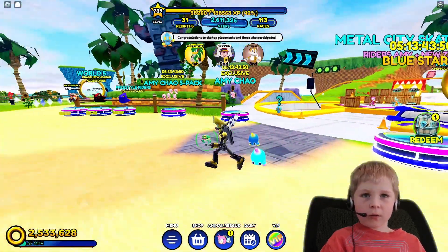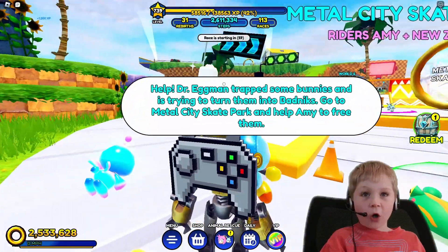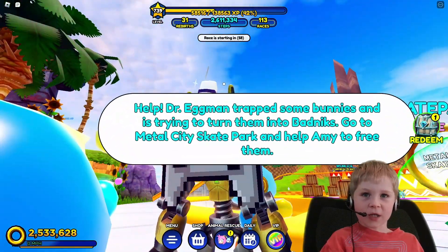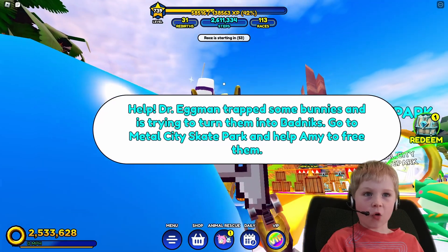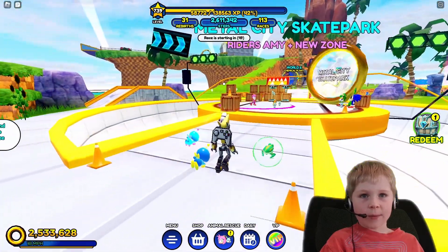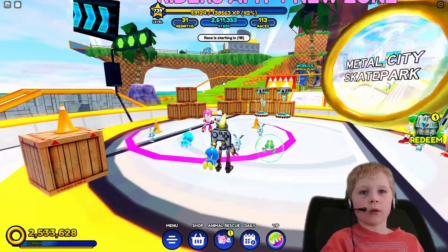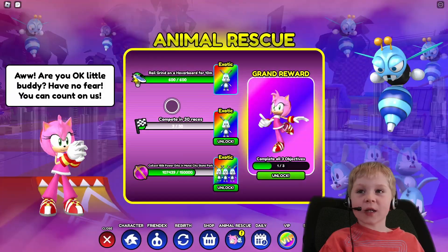Mr. Chow has something to say: 'Help! Dr. Eggman has trapped some bunnies and is trying to turn them into Badniks. Go to the Metal City Skate Park and help Amy to free them.' Okay, I'll talk to Amy. Amy, what do you got? Animal rescue!